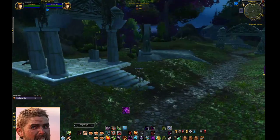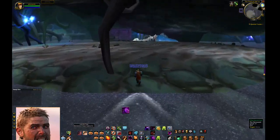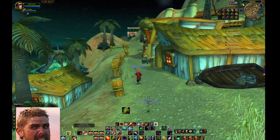Go to coordinates 17, 27, drink your elixir, and talk to the dead Twilight Cultist. After he gives you a quest, head back into BFD and talk to this dinosaur corpse.